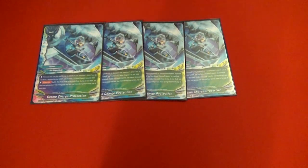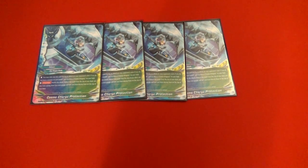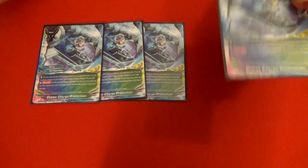We also have Cosmo Charge Protection, which sets up really well for Heal Protection. Same condition — you need a Cosmo Dragoon on your field and in the open center. You check the top two, put one into gauge and one at the top of the deck, setting up nicely for Heal Protection so you get to choose what your next draw is.